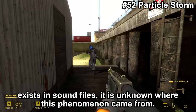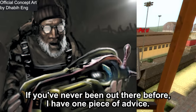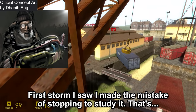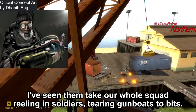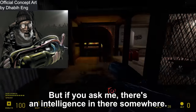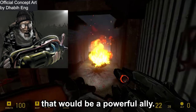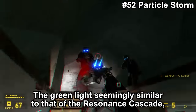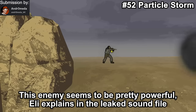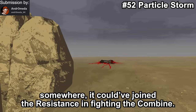The Particle Storm only exists in sound files. It is unknown where this phenomenon came from. In a leaked sound file, Eli Maxwell was to warn Gordon: 'You've never been out there before. I have one piece of advice — at the first flicker of green light, you run. The first storm I saw, I made the mistake of stopping to study it. That's how I lost my leg. I've seen them take out whole squads, reeling in soldiers, tearing gunboats to bits. Some say it's only an electrical disturbance, but if you ask me, there's an intelligence in there somewhere. If only we could communicate with it — a force like that on our side would be a powerful ally.' The green light seems similar to the resonance cascade, so perhaps it was related. Also to note: in the final game, Eli lost his leg to a bullet — not a Particle Storm.